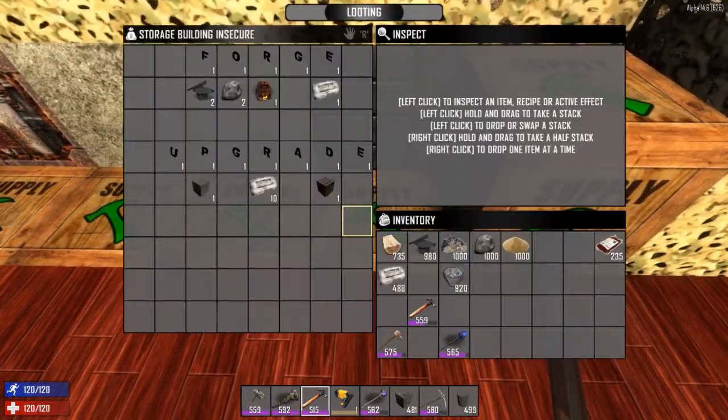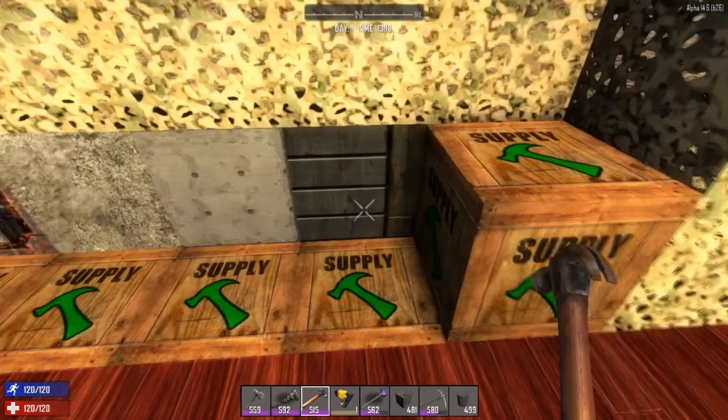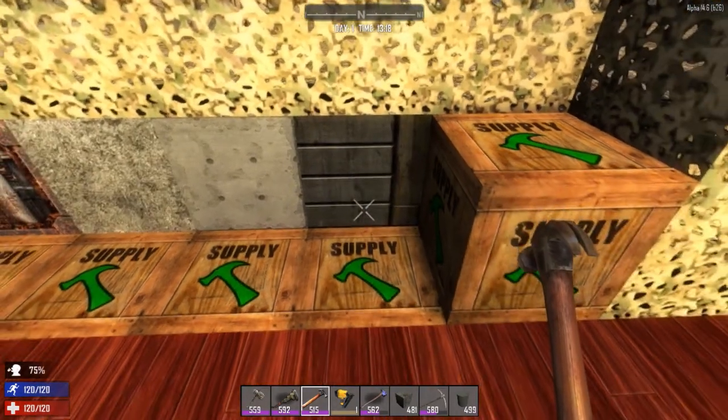The last upgrade is steel. Before you can make steel you'll need the steel smithing perk, which requires construction tools at level 40. By the time you've crafted enough concrete and done a lot of upgrading you'll be able to unlock it — you can level construction tools fast by whacking things with your stone axe or hammer. To make forged steel, place your forge down and melt two scrap iron and two clay to get one forged steel. Make 10 of those and you can upgrade your reinforced concrete block directly into a steel block.